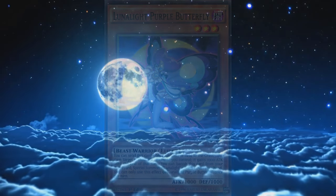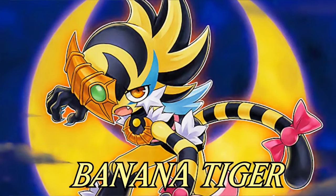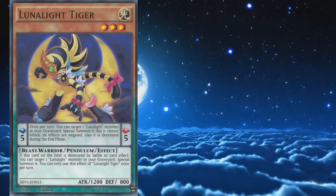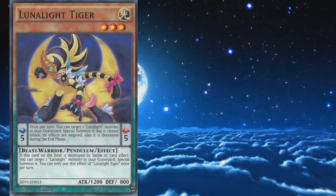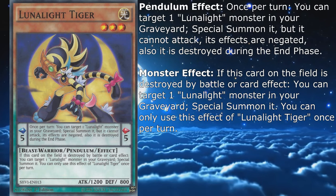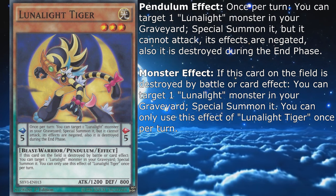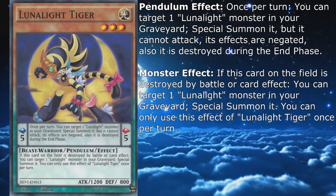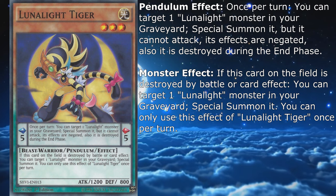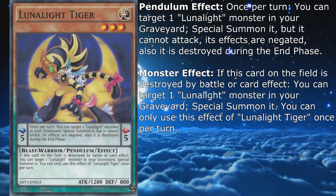Next we have their first pendulum monster, Lunalight Tiger. It's a Light monster, scale 5, with 1200 attack and 800 defense. Its pendulum effect lets you special summon a Lunalight monster from your graveyard once per turn; however, that monster cannot attack, its effects are negated, and it is destroyed during the end phase. The monster effect says that when Tiger on the field is destroyed by battle or card effect, you can special summon one Lunalight monster from your graveyard, which you can only do once per turn.